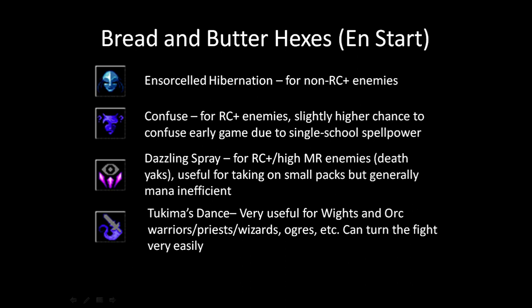Dazzling Spray covers the holes left behind by Ensorcelled Hibernation and Confuse — it works for rC+ and high MR enemies. It's my go-to spell for certain enemies; Dethyax being the major one, because Ensorcelled Hibernation and Confuse have basically no chance of working against them, but Dazzling Spray is very consistent. It can hit up to three enemies.